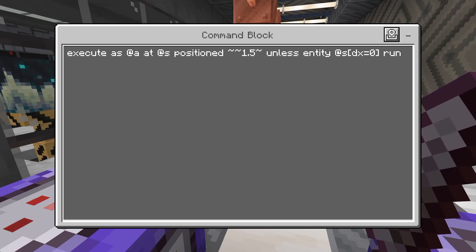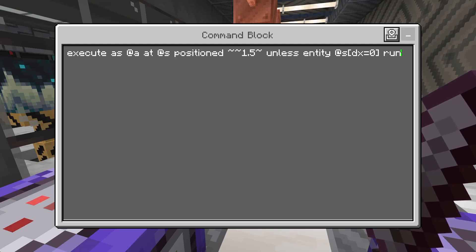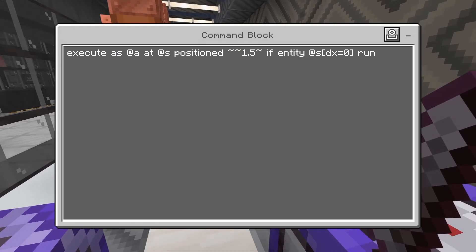They don't actually do anything on their own — this is just what the execute command looks like, and I'm going to show it in the video. This first one is to detect if a player is sneaking, and this one is going to detect if a player is not sneaking.